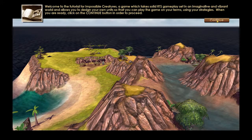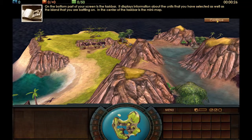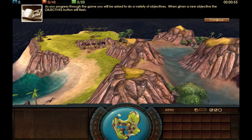When you're ready, click on the continue button to proceed. On the bottom part of your screen is the taskbar. It displays information about the units you have selected, as well as the island you're battling on. In the center of the taskbar is the minimap, which provides a high-level view of the island you are on. It indicates which areas you have yet to explore by shading those areas in grey.